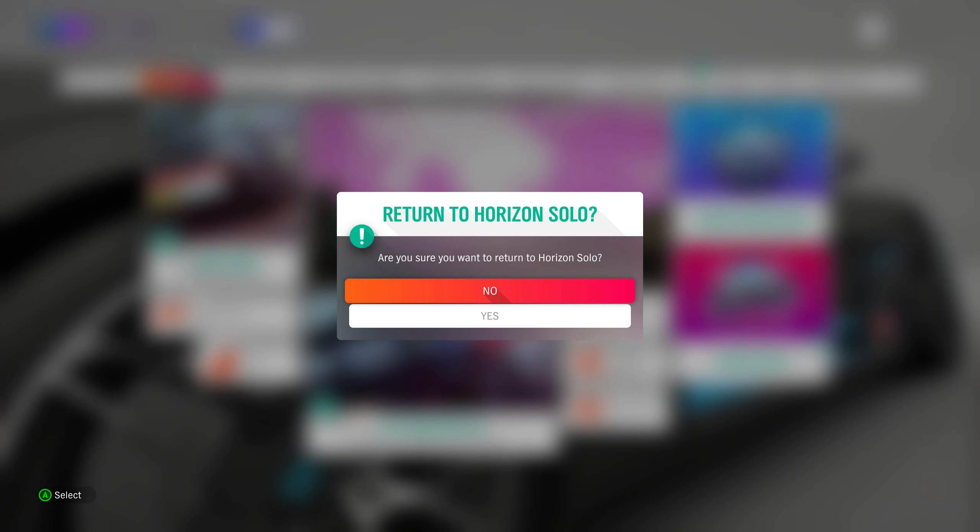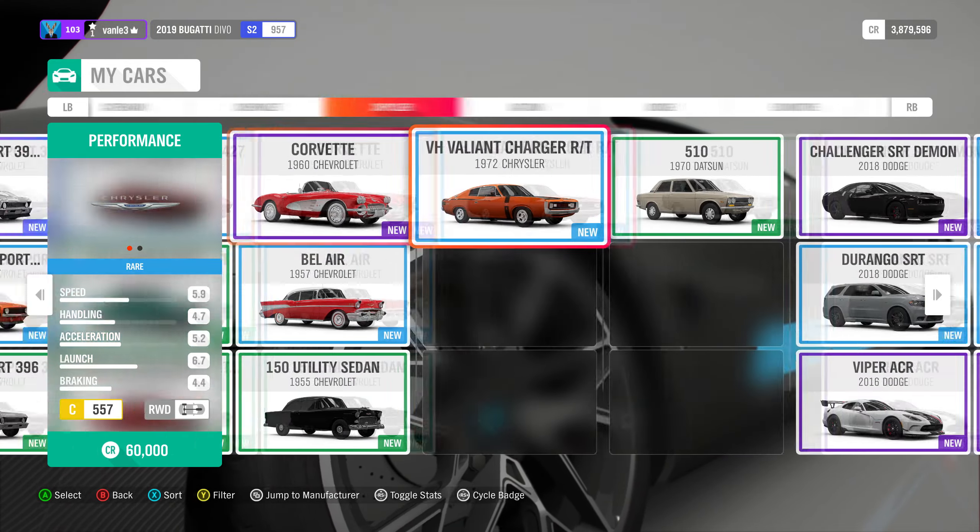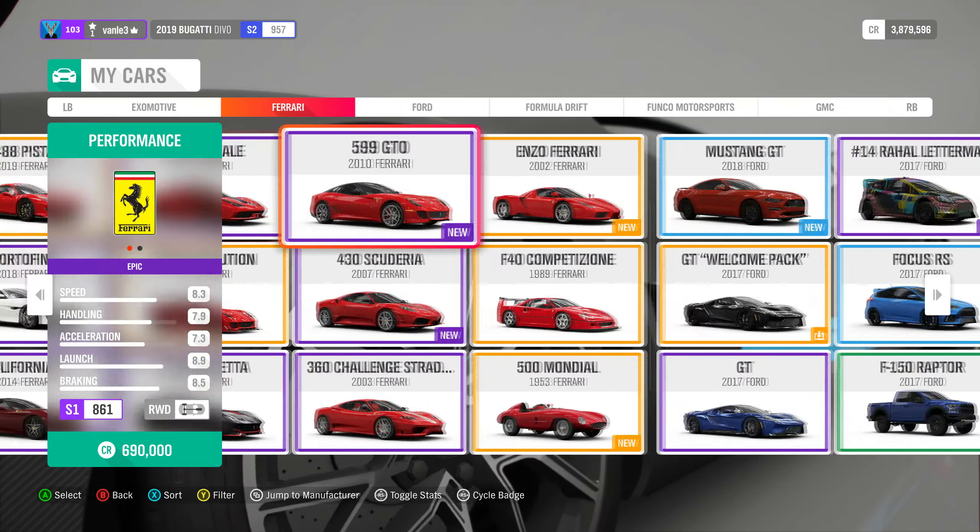Next up we have a weekly challenge. Chapter one, Intimidating Competitor: own and drive the 2013 Mini X-Raid All4 Racing Countryman — quite a long name for quite a small car, specifically designed to beat its rivals in the Dakar Rally. This car can be bought in the auto show for 500,000 credits, and it was also a reward in playground games a few weeks ago. I actually have two of them because I did the challenge twice.